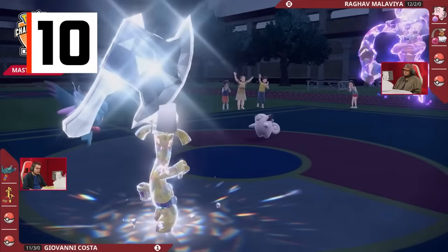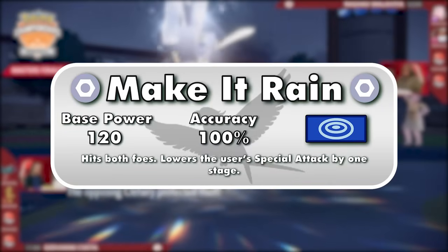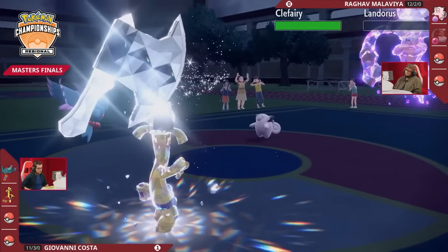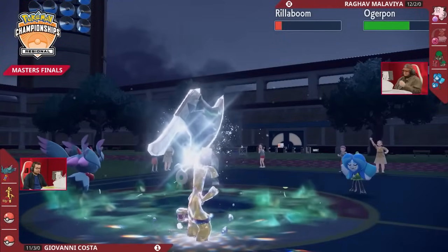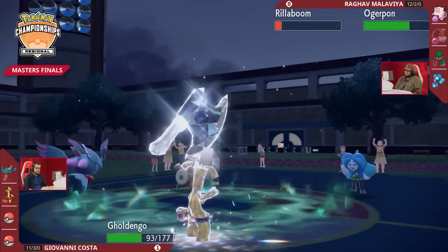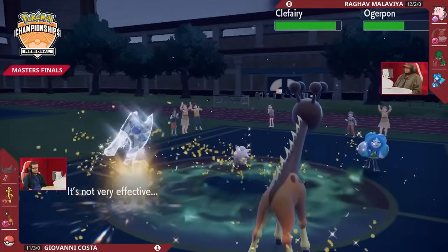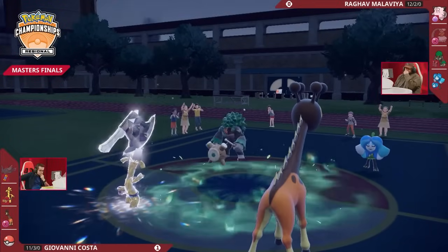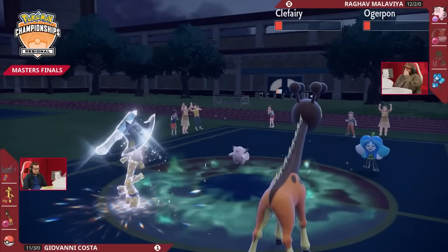Number 10 is Make it Rain, Gholdengo's signature move — a Steel-type 120-100 dual-target attack that drops the user's special attack by one stage after each use. You might recall the Draco Meteor-like attacks in the honorable mentions — while those five moves were all marginally stronger, they were single-target attacks, 10% less accurate, and dropped special attack by two stages instead of one. So while the first use of Make it Rain will be really strong, the second will still pack a decent punch, and in some cases the third as well.